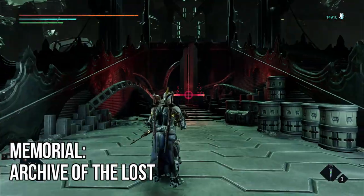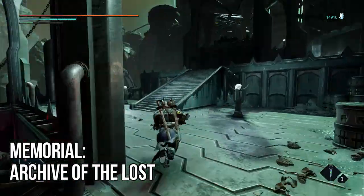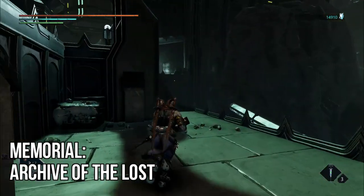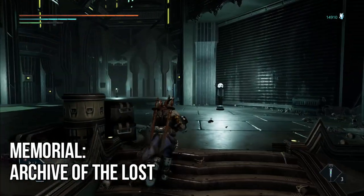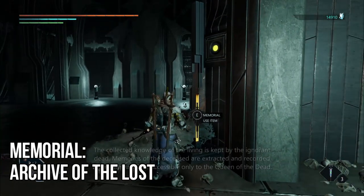The second one — we're going to be using the Obelisk as our waypoint, so you're going to go to the right-hand side, follow all the way up the stairs, and still sticking to the right-hand side just because it's a bit closer from once you exit. And as you can see here, just in front of you before you make it all the way towards the Iskip boss door, you'll have your memorial on the right-hand side, this one being Archive of the Lost.